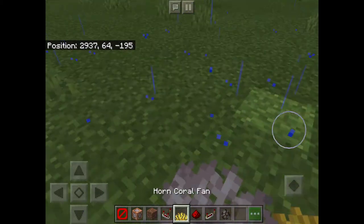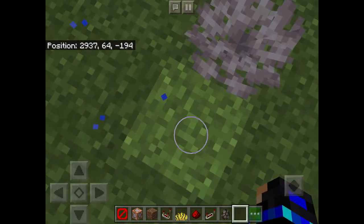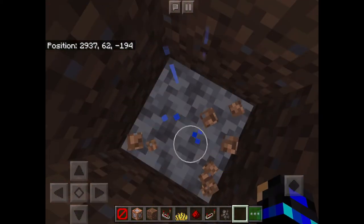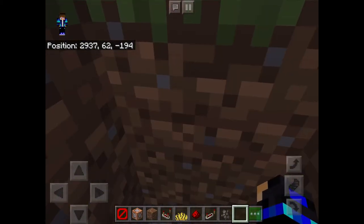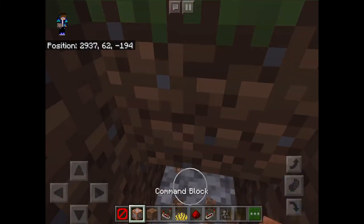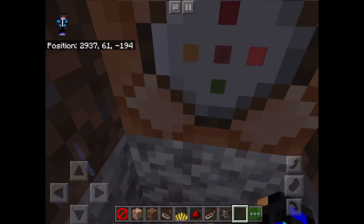So you have to start with the coral — I don't know, but I think you guys will find that something coral is yellow. Then right under it, you want to put your command block two blocks under it.